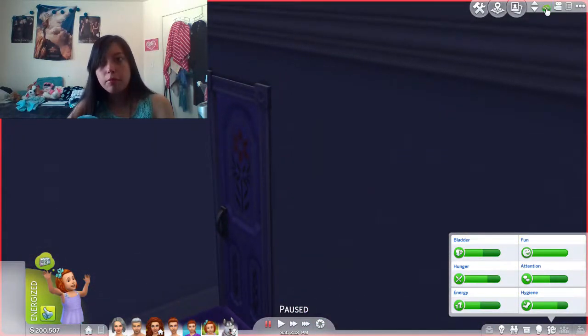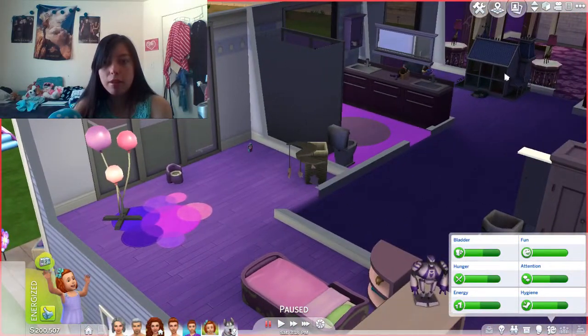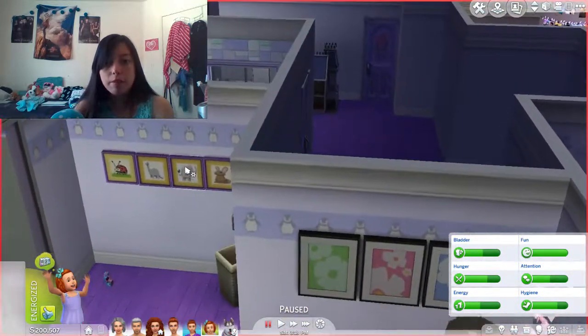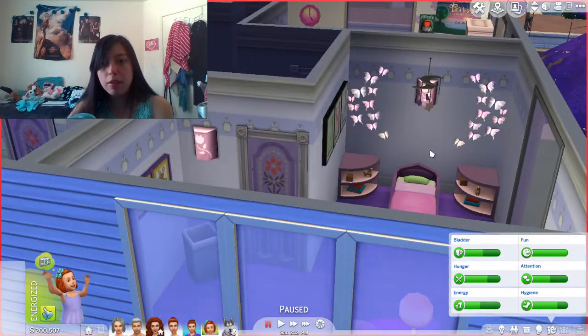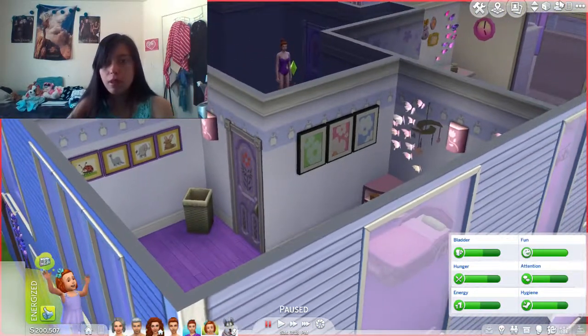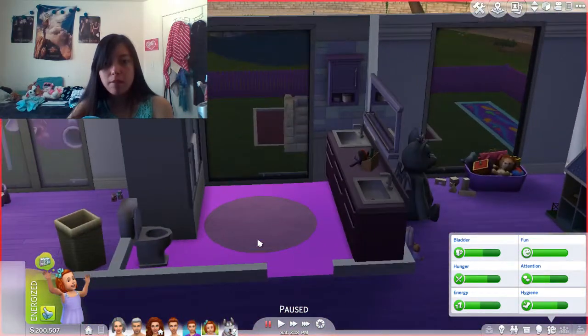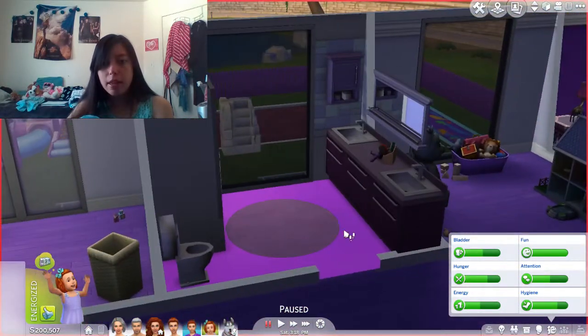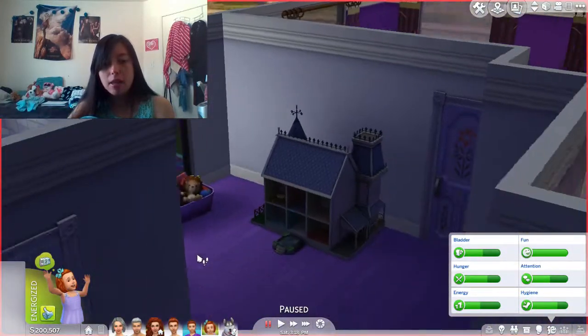And then baby's room — Autumn's room. It's nice but it needs more decorations. There are some paintings, more paintings, she likes little butterflies, that's her bed, and she likes unicorns. The kids' bathroom is in here — just simple for the kids — and then the kids' little play area is right there.